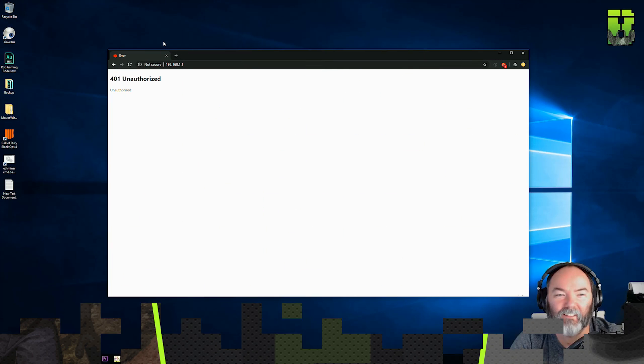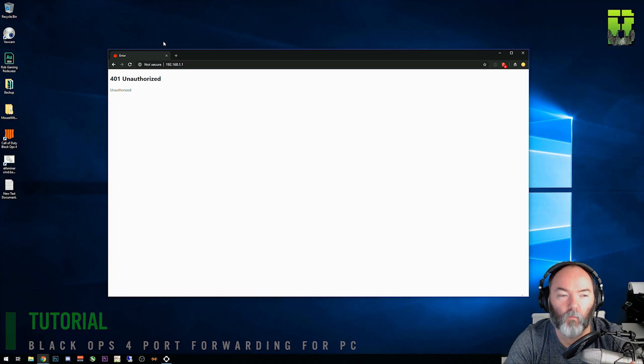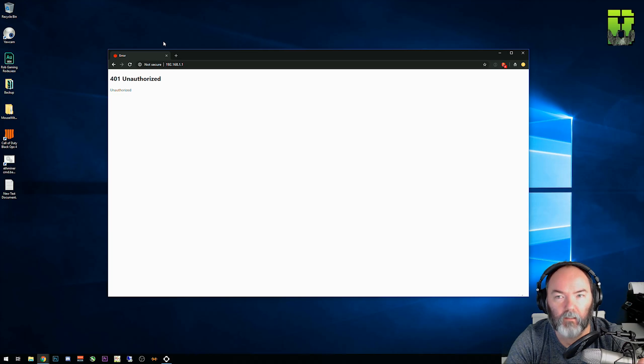Welcome to another tutorial. Today I'm going to be showing you how to port forward for Black Ops 4. This is the new Blackout version and this will be for the PC. I will be doing one for the Xbox and PlayStation 4, so subscribe so you don't miss out on that. I've already done it for Fortnite — I'll put links in the description so you can check those out if you play that as well.